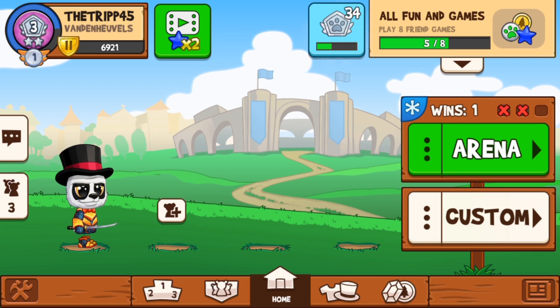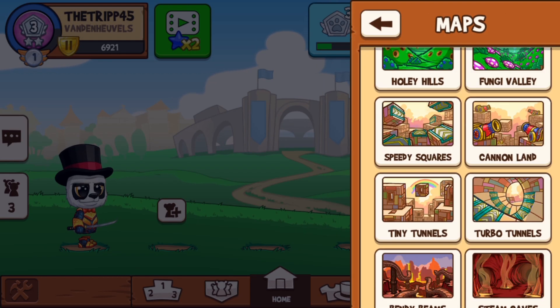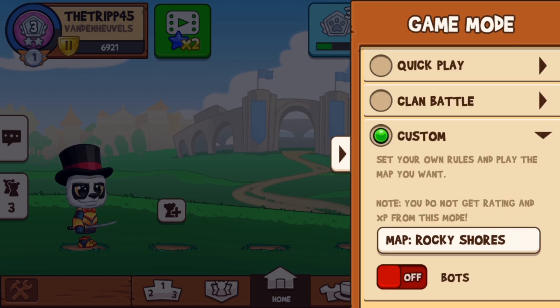I'm on custom mode — as you can see, the map is Rocky Shores. You can only try this out on custom right now until it comes out on the specific date, July 10th.